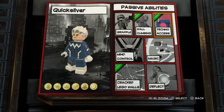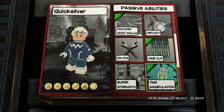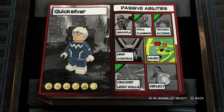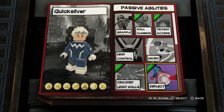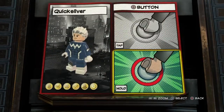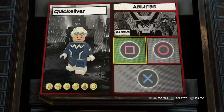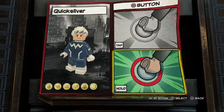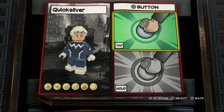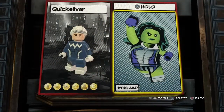First, for passive abilities, we're gonna have wall climbing, Technomages, crack leg walls, vine cut, and time manipulation. We could go with deflect, but let's go without deflect. Square button tap is gonna be fighting, square button hold is gonna be targeted lunge, circle button hold and circle button tap are gonna be nothing. X double tap is gonna be double jump, and X button hold — just leave it empty.